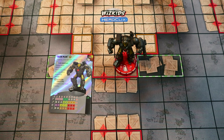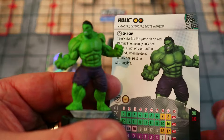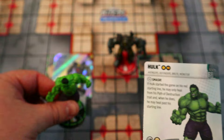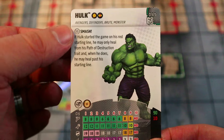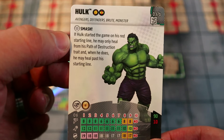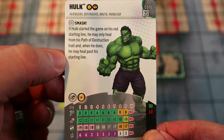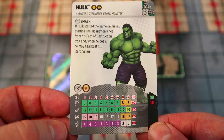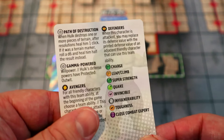I really wanted to start with some cheap close combat figures to get out there, get in people's way, and take the pressure off Iron Man. The best one for that in Avengers is the prime Hulk from Avengers 60th Anniversary — only 10 points. He has the trait 'Smash': if Hulk started on his red starting line he may only heal from his Path of Destruction trait, and when he does he may heal past his starting line with improved movement that destroys blocking. Since we're only playing him at 10 points, he starts right on the last click.